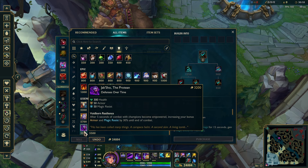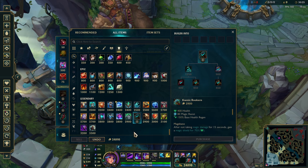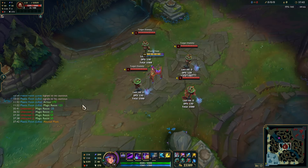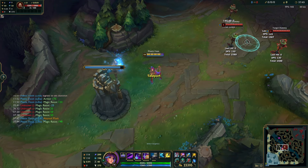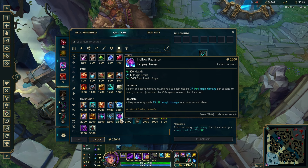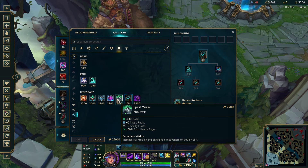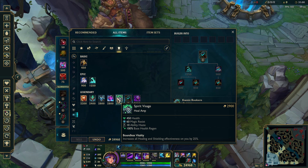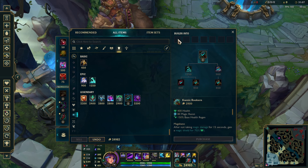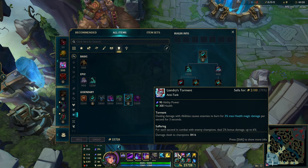Even if the enemy team is heavy AP and you need two magic resist items and can't go Jak'Sho, going Abyssal Mask is way more worth than Spirit Visage — it's cheaper, they get lower magic resist, and you gain magic resist. I never like building Spirit Visage on Lillia because it is the worst magic resist item. Hollow Radiance is even better than it. All the magic resist items in the shop are better than Spirit Visage. Even if you have a Lulu healing you, I still wouldn't recommend Spirit Visage when Rookern is just a way better item in its current state.